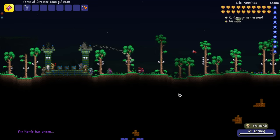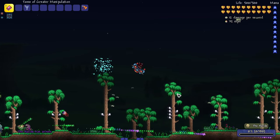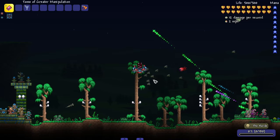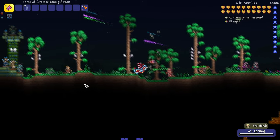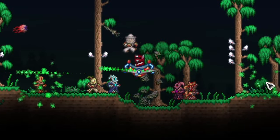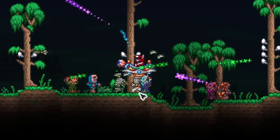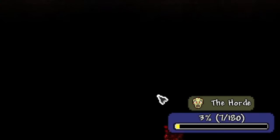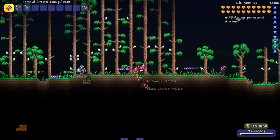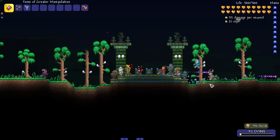There's a pre-hardmode version and a hardmode version, kind of like the Old One's Army. We've got a bunch of zombies - a beekeeper zombie, bowman zombie, crude caster, corrupt caster. It's not just pure zombies, it's the whole undead theme. In expert mode you need 180 kills, so it's a pretty lengthy event.